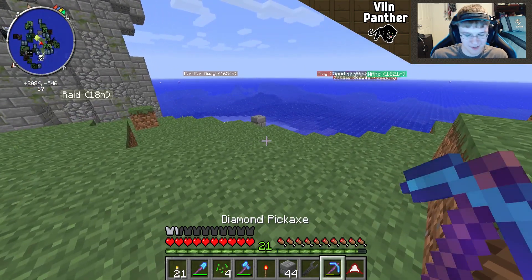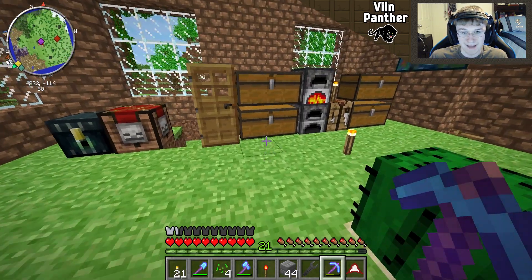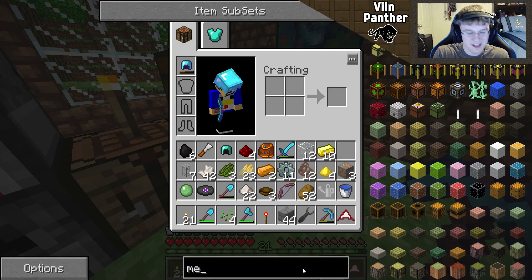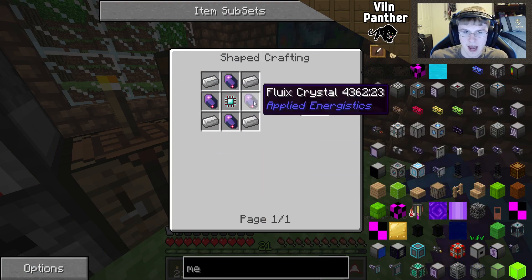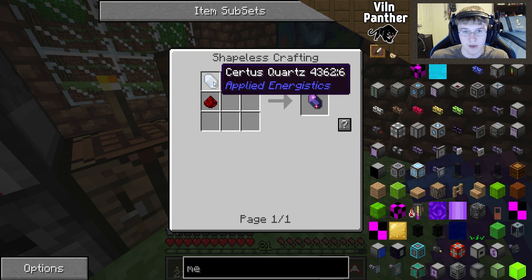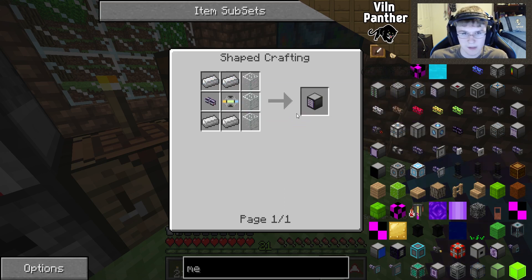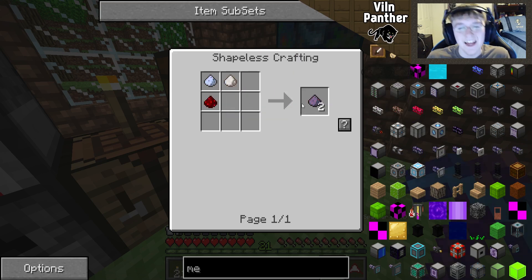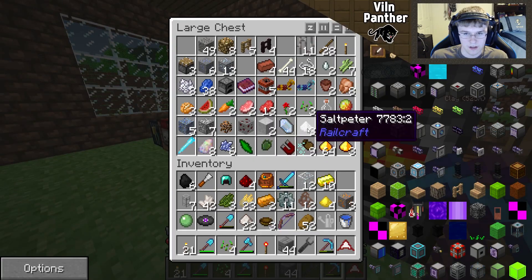I know it seems dumb but I'm so glad. We might have enough time to get the ME system set up. We're not going to get too many drives, we might not get a single one up today, but I want to make that one I've had everything for. We have the drive — I think it was the controller. Actually was it the access terminal? Let me look at that. Oh it was the access terminal — we needed that for the other stuff. We're also going to need some certus quartz dust.